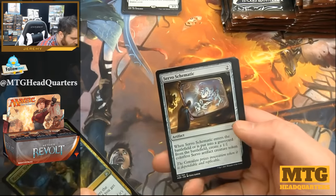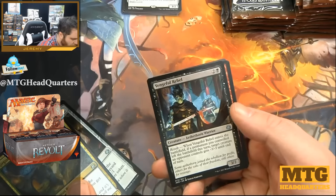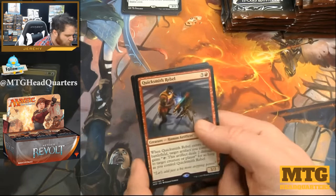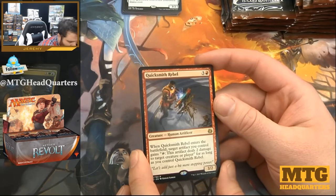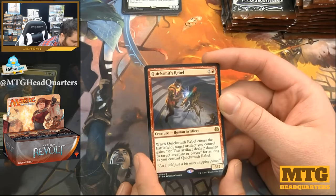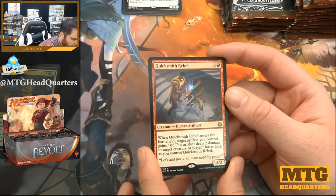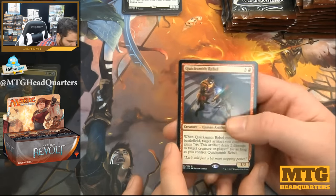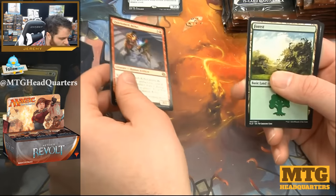Rogue Refiner, Servo Schematic, Vengeful Rebel. Quicksmith Rebel — four mana, three-two. Whenever this enters the battlefield, target artifact you control gains 'tap: this artifact deals two damage to target creature or player' for as long as you control Quicksmith Rebel. This seems pretty strong, especially multiples — it could get really bananas.